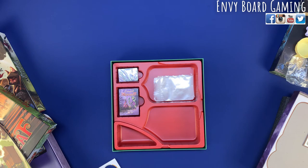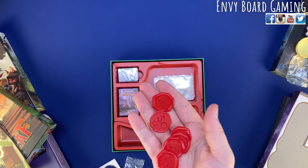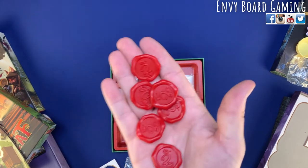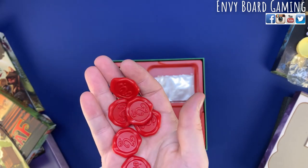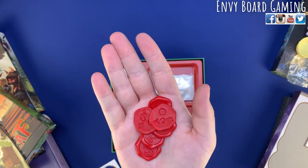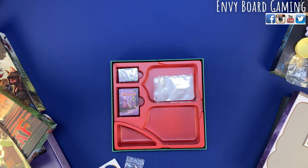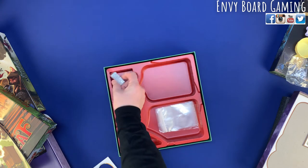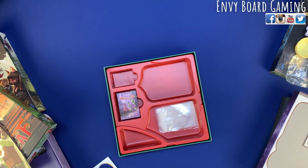We've got some nice little fancy tokens — these look like wax seals, like when you stamp a letter. They have little symbols on the back. I don't know if that pertains to anything but we'll find out. Some more baggies, and then we've got a bunch of little cards.